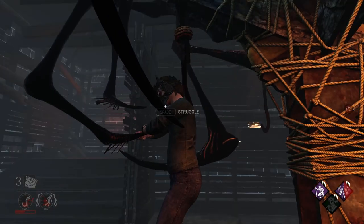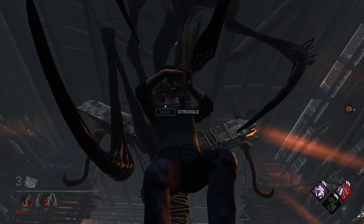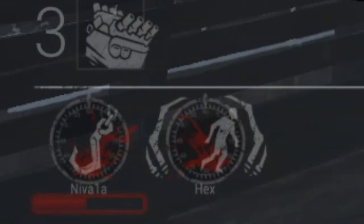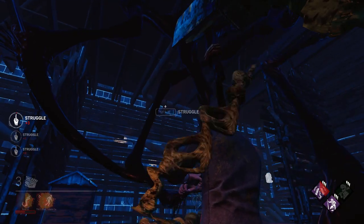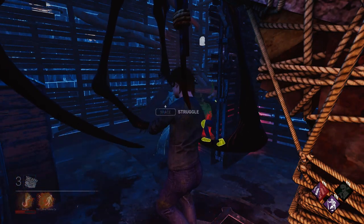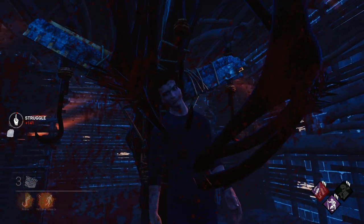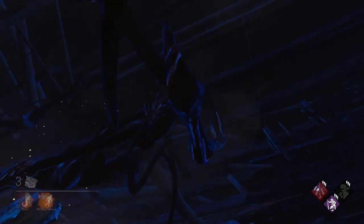Additionally, on the survivor's side, you can tell another survivor has Camaraderie because the bar under their name will start glowing red to indicate that their struggle phase timer is paused. Be aware though that you must continue to press spacebar in order to prevent yourself from dying. Just because it says it pauses the struggle timer does not mean you no longer have to press spacebar — you will still be sacrificed if you stop pressing spacebar when this perk is active.